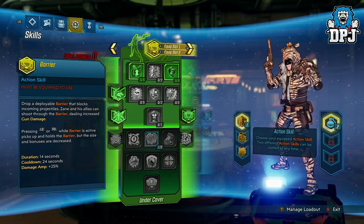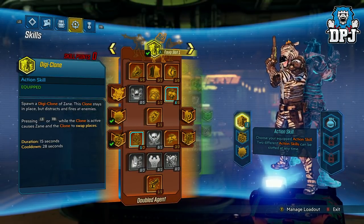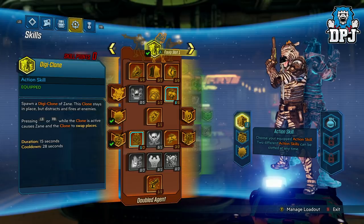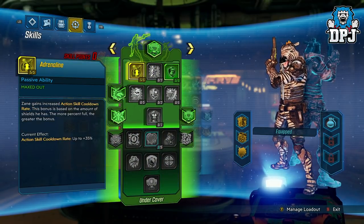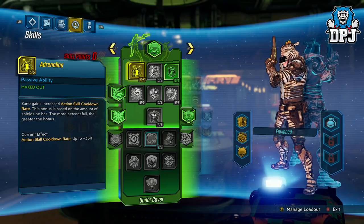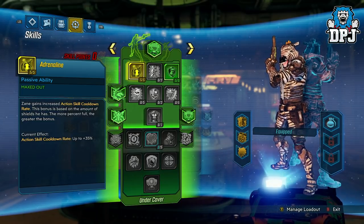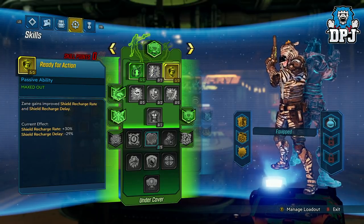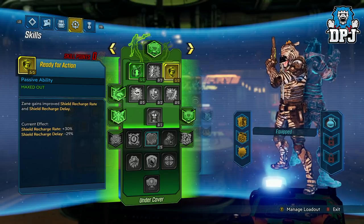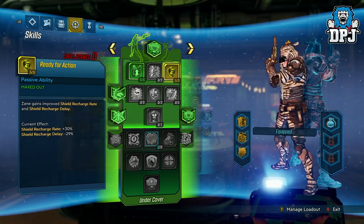The build we are using here consists of all three trees, only using one action skill — obviously, because we need those grenades. So we start with the Barrier. We have five points into Adrenaline — Zane gains increased action skill cooldown rate based on the amount of shields he has. The more shields, the greater the bonus. We then have improved shield recharge rate and shield recharge delay, and that's basically it from this tree.